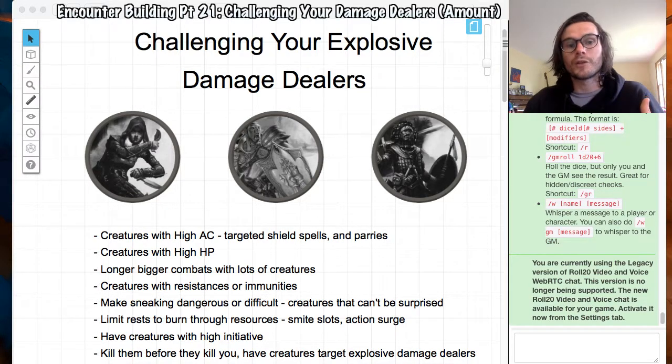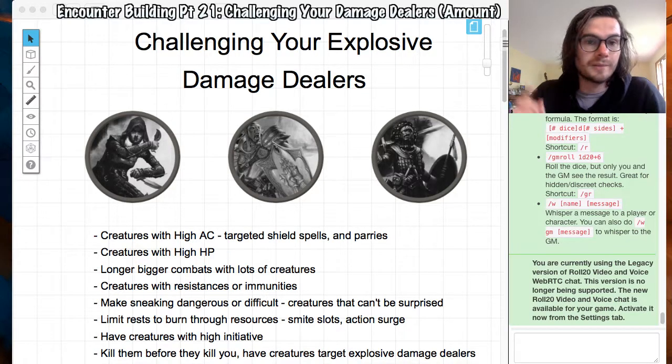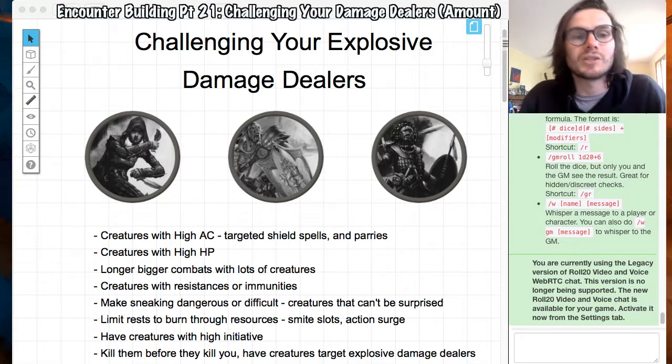Another thing you can do is have longer, bigger combats with lots of different creatures. Yes, your assassin might kill something in the first round, but then there are another 10 of those things to deal with. Just watch out for action economy. If you put everything into one creature and it dies, the fight is over, so it makes sense to have bigger combats to deal with your explosive damage dealers.